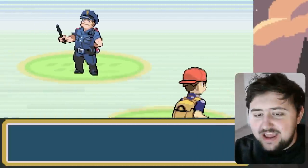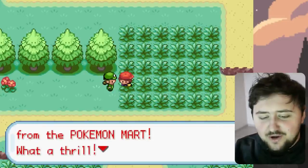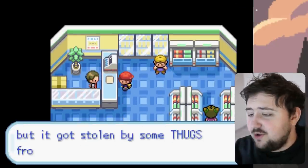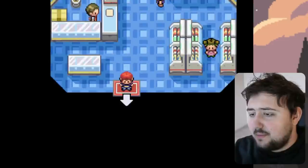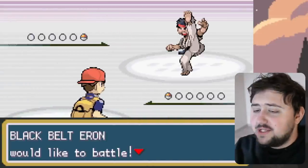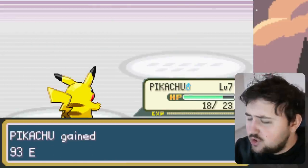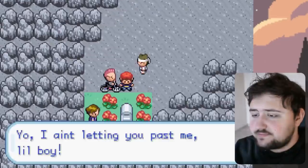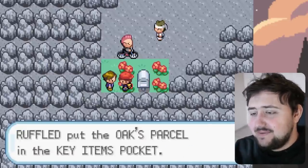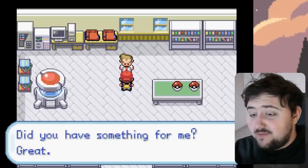Then we head out towards Viridian Forest, but before we can get there, a police officer challenges us, which we handle easily. Someone tells us they stole goods from the Pokemon, and gives us a free potion. At the Pokemon Center, it turns out some stuff meant for Professor Oak was stolen by thugs from the slums. Our job is to get it back. We take out two thugs protecting the thief — including Q-Ball Mike with his Rattata and Mankey — and recover the parcel. We return it to Oak and receive Pokeballs and a Pokedex.